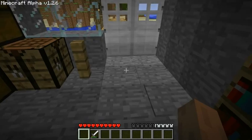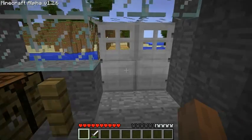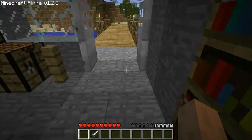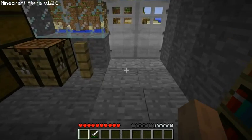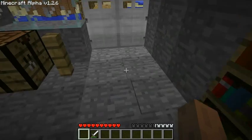So first of all we've got the pretty basic thing here — we've got our pressure plates. We step on the pressure plates, they open and close the doors. There's nothing really unique or special about that. Anyone that's seen any tutorials on double doors should not be too impressed.